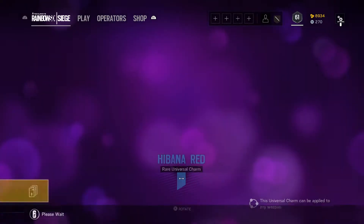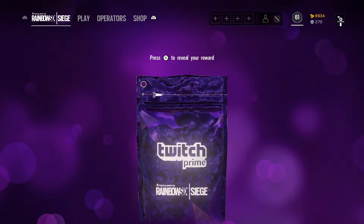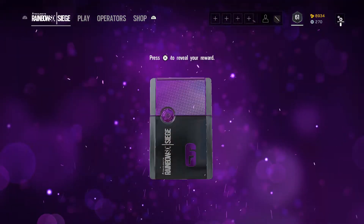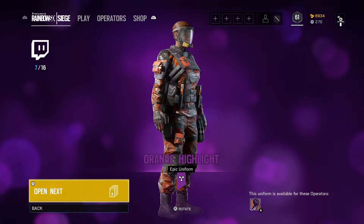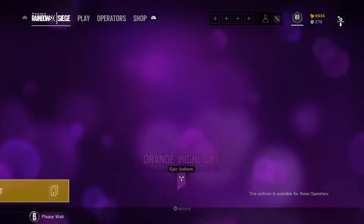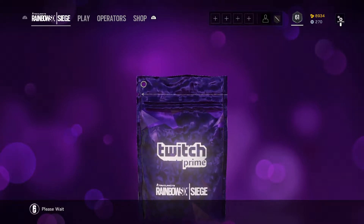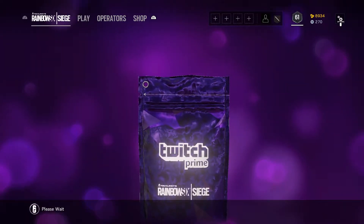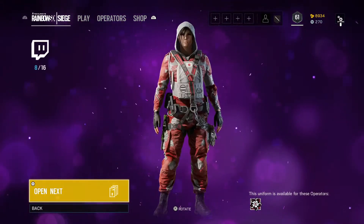We've got a red. We've got a red — ooh, purple. Orange color. I think it's orange. Orange is my favorite color. I really want a Hibana skin though — that would be nice.